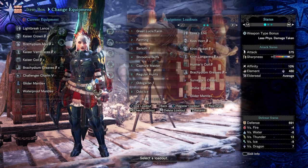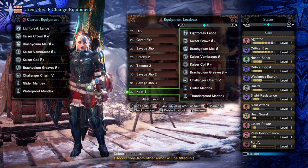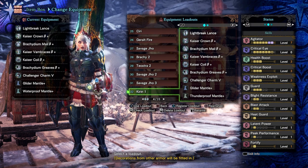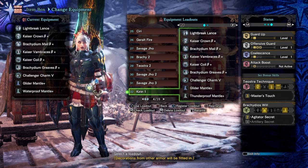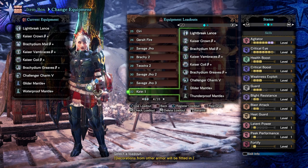For the Kirin build — I'm a little worried but it should be okay. Thunderproof mantle, full Agitator, Health Boost, Crit Boost, Weakness Exploit, Guard Three — I found that sufficient. I put Blight Resistant there because the thunder blight does last a long time, and it'll trigger Coalescence more often. I could only fit one Peak Performance, but that's the build. I'll see you over in the Coral Highlands.